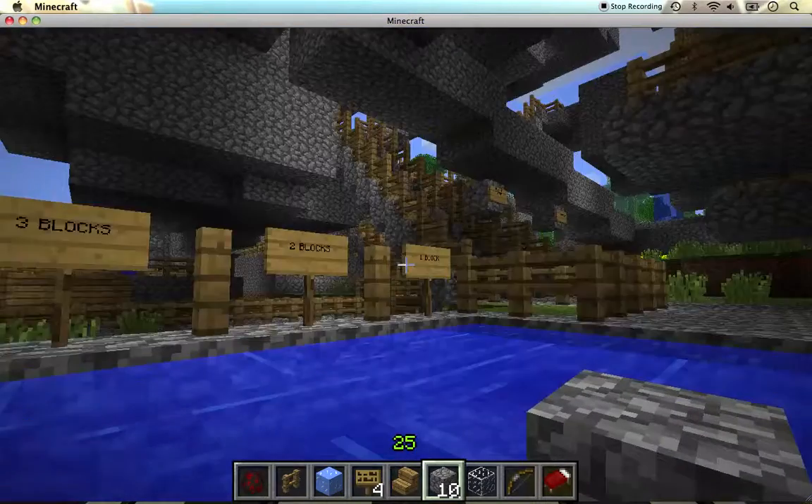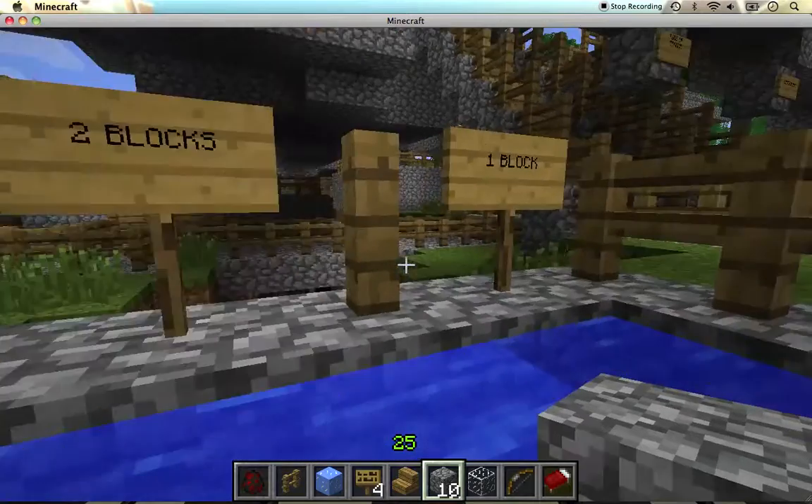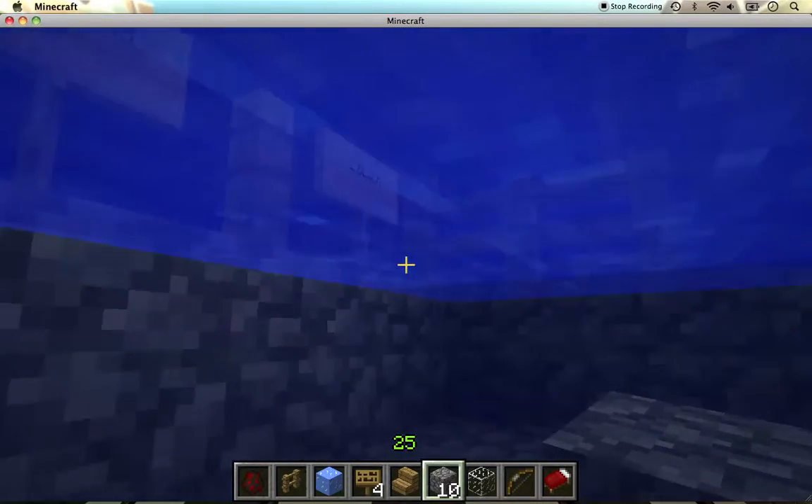You go up and there are signs here — one block, two blocks, three blocks — showing the depth.